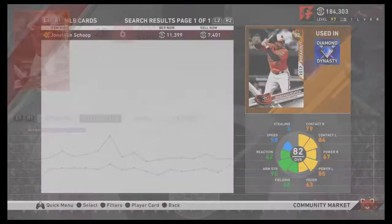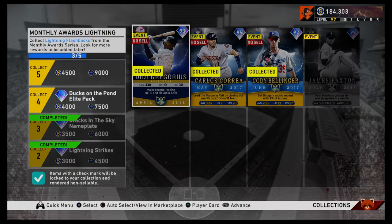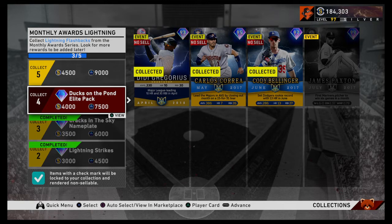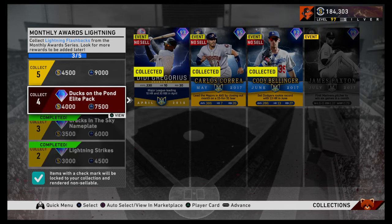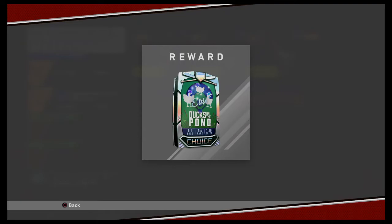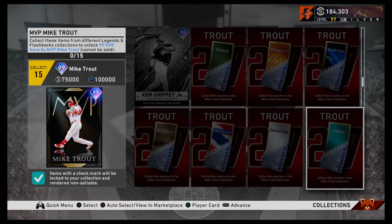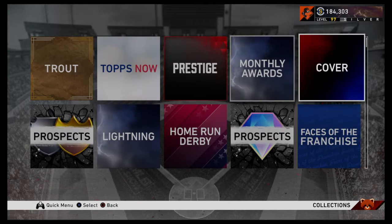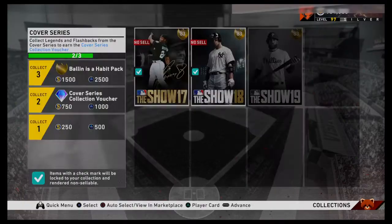Moving through — I talked about this in another video, I think it might have been the Babe Ruth one. Go ahead and do your monthly rewards, because if you get all of the monthly rewards you get your top ones. Collect them and you get the Elite Ducks on a Pond Pack — that's the really good one, it's got the Chapman in it. Just a thing to look out for. So you guys kind of get the gist of it. Make sure when you're going through, you'll get these guys from your XP reward path — make sure you get all three of them. We go ahead and auto-select these guys, click Advance, and we have our Cover Series Collection Voucher for Mike Trout, plus a little XP and stubs on top. We're one out of 15 of the way.